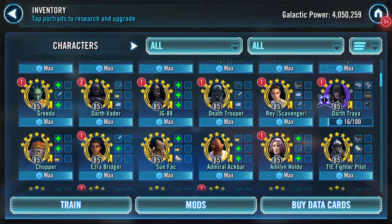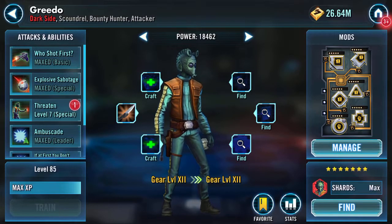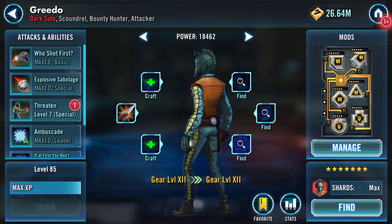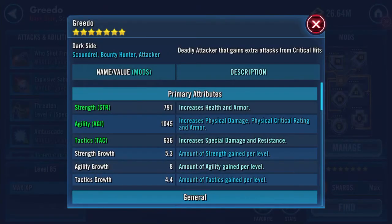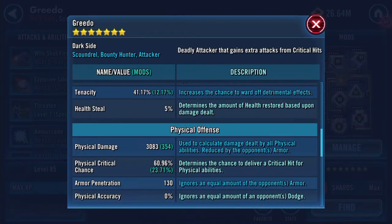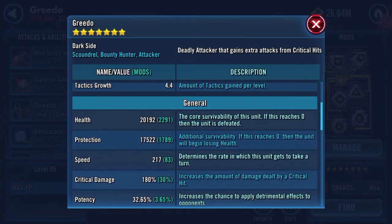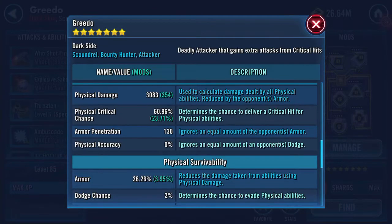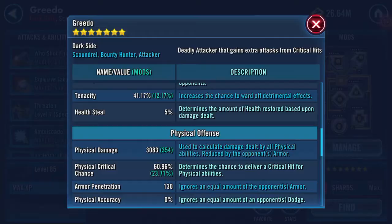Good evening, Galaxy of Heroes. I'm looking at gearing up two toons. I might need some re-modded Greedo — he's got 12 strength, 7 agility. Health and protection currently is thirty-seven and a half thousand; it's too fast for one thing. Health is kind of the key thing here, plus the armor penetration and also the health steal, which currently is five percent.